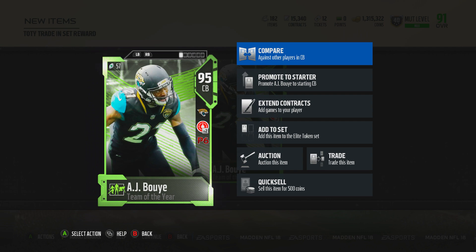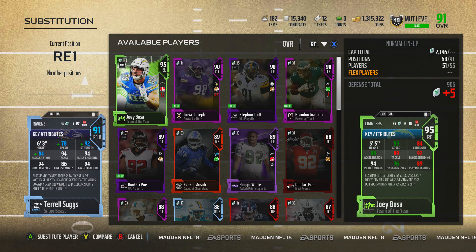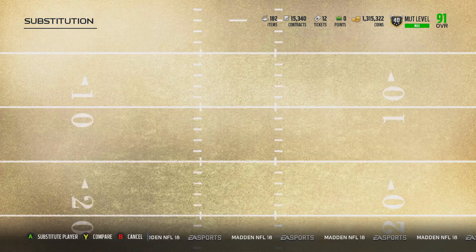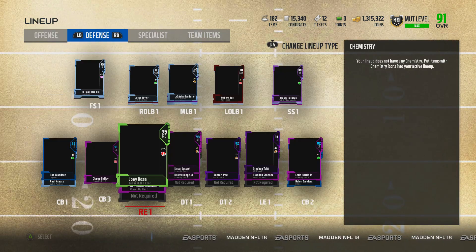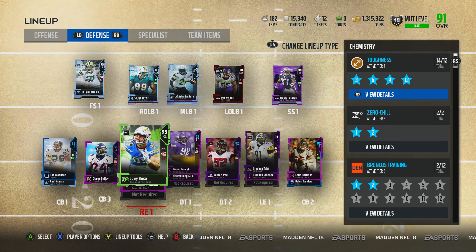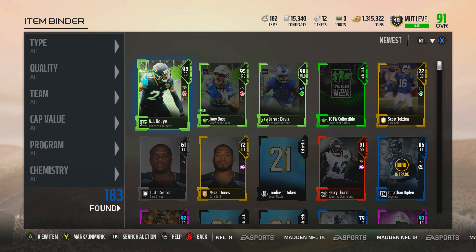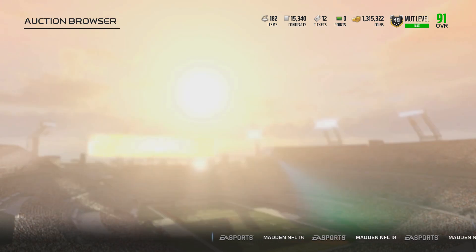Usually my main account gets terrible pulls and then my farm accounts get all the really good ones. I'm going to punch in this Joey Bosa real quick, add him to the lineup. My defensive line is looking pretty nasty. Let's check out how much this AJ is going for.